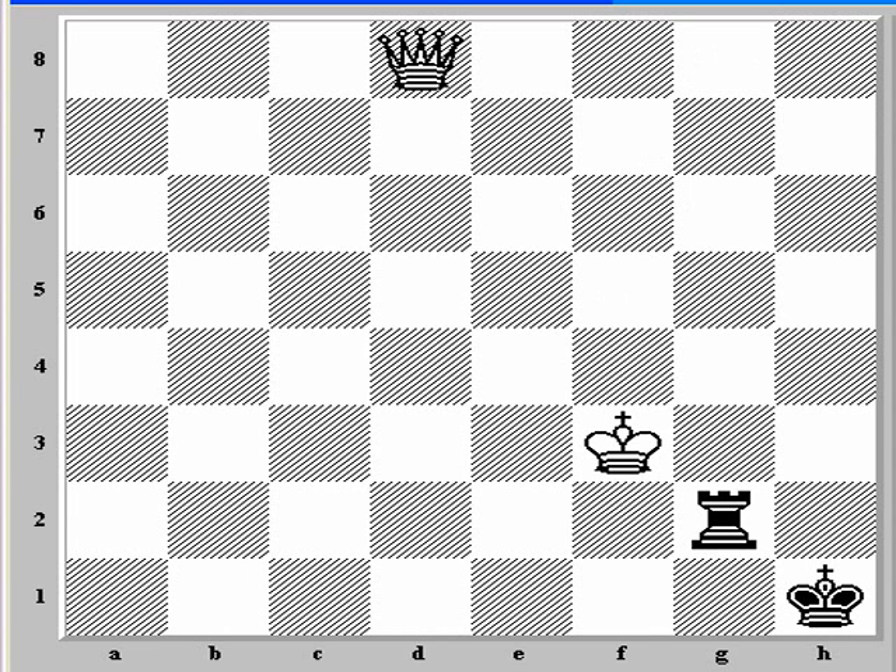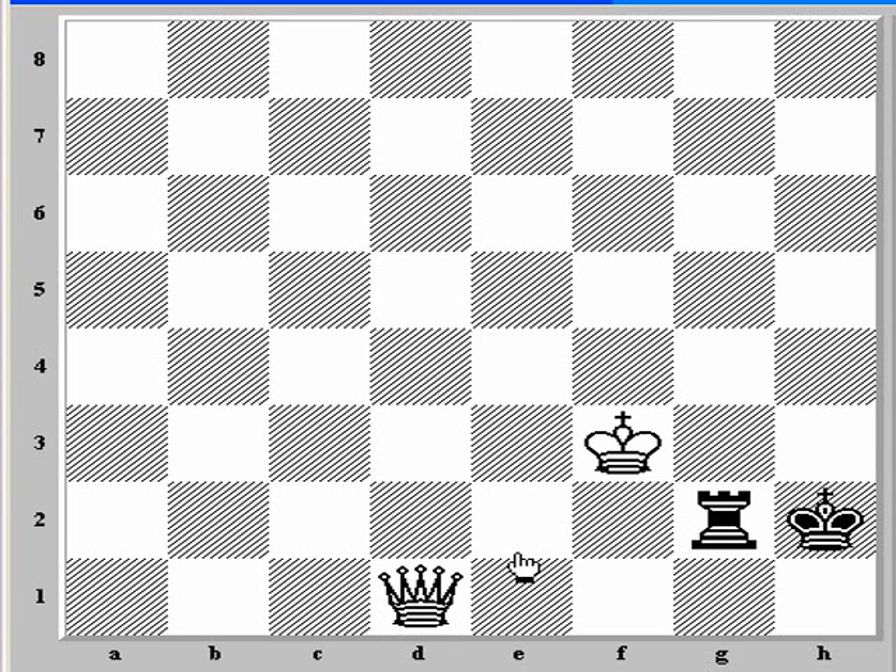So the theme is we force the black rook and king to separate, and once they're far enough away, a series of checks picks them up. Now the only other move after queen d1 is king h2. Keep in mind our primary goal is to force the black rook far away from the king. The only way to do that — if we move the queen almost anywhere, we're faced with something like rook g3 check, and we're not forcing them apart. The key move that puts black in zugzwang is queen e1. The rook can't check on g3 because we'll take it. The rook can't move anywhere, the king can't really move anywhere. Now the black rook is going to have to move far away from the king.